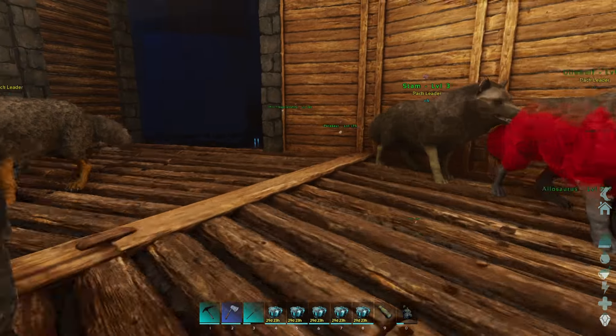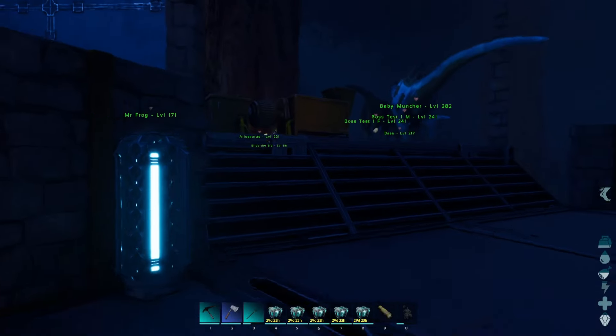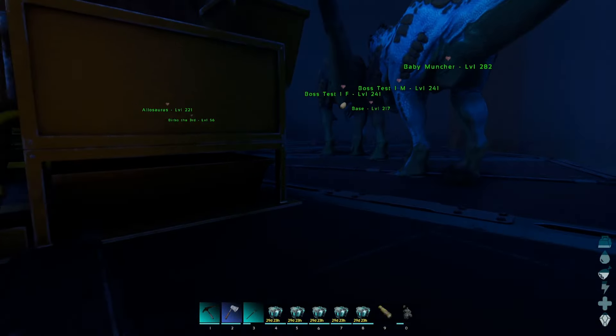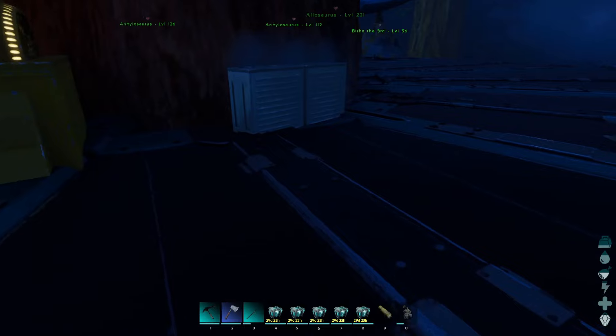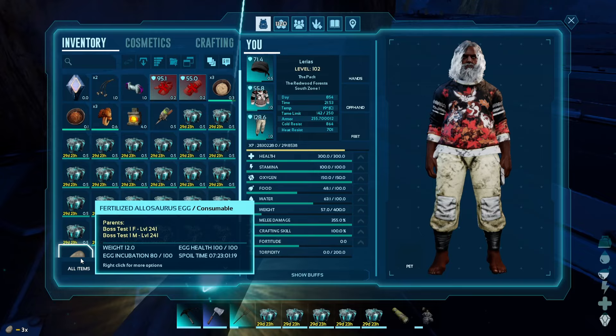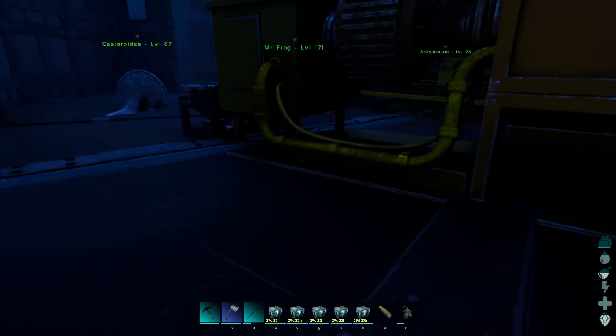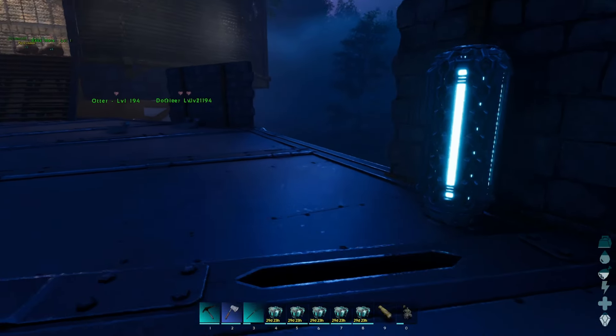We're also gonna need some saddles — we don't got any saddles built up. It's so dark right now, I have to really finish lighting this place up. Whatever, we'll do that later. Should be four eggs, which should bring us to eight allos, I think.